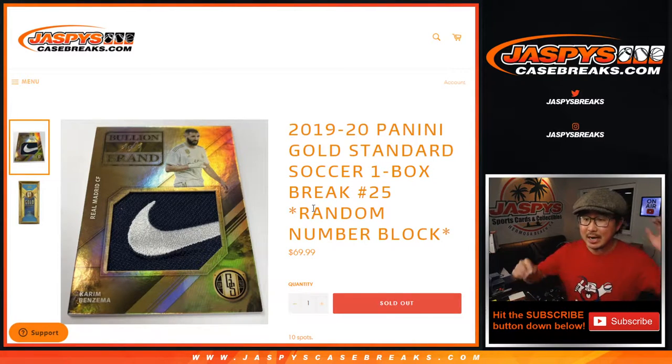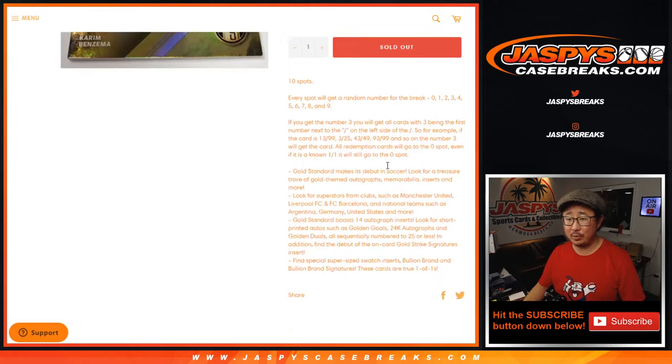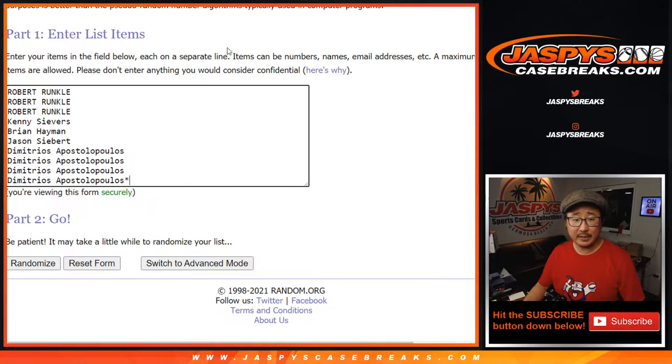Hi everyone, Joe for Jaspi's Casebreaks.com coming at you with 2019 Panini Gold Standard Soccer. One box, random number block, R&B number 25 — that's how it works. This is Gold Standard's debut in soccer, so it makes it pretty nice.